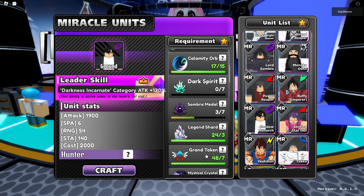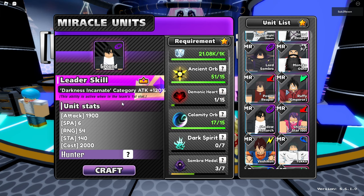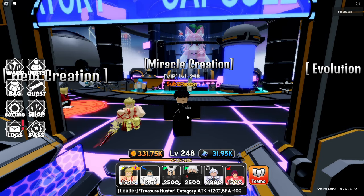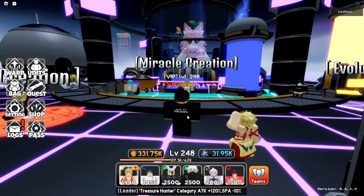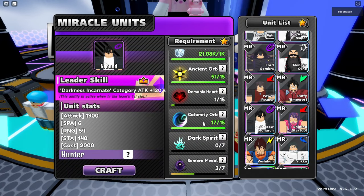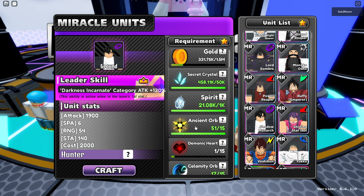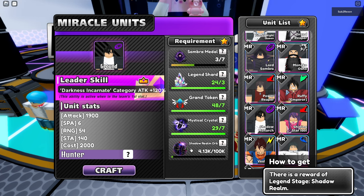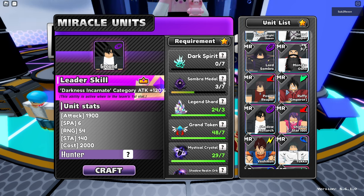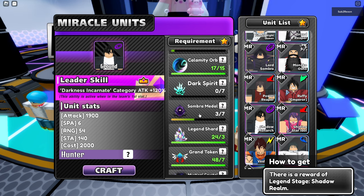We're going to showcase how good he is, what his cosmetic and unit look like. So even if you don't play Anime Tower Defense, I'll show you a little about the game and about the unit Sung Jin Woo, the Shadow Monarch. Before we showcase him, we need to obtain the unit. I already have some of the items, but I still need to grind a bit. The first major thing I need to do is complete some SID raids — the Shadow Realm legend stages — to get somber medals and shadow realm orbs.